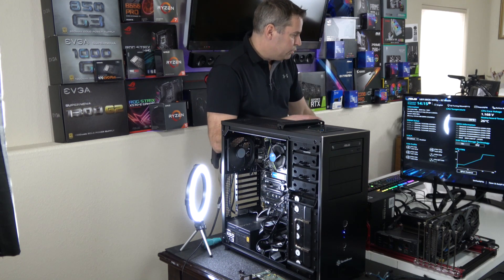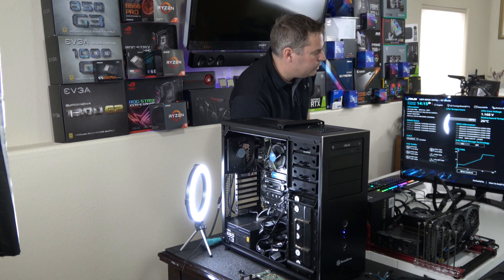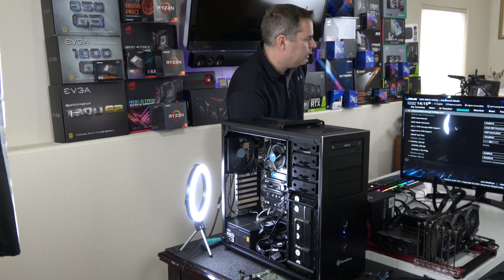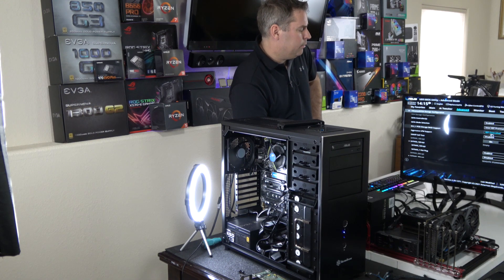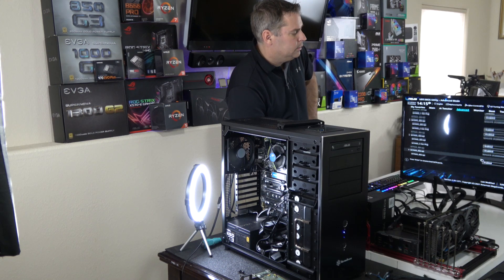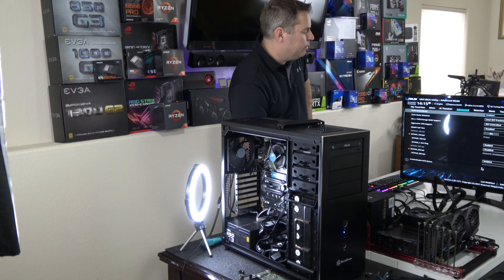If you look down here and go into Advanced, you can see the server as it's set up. Under Advanced, go into the storage configuration and you'll notice that Intel RST Premium with Intel Optane has been enabled. The M.2 storage is also set up so that it's RST controlled.